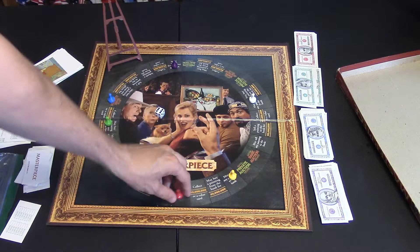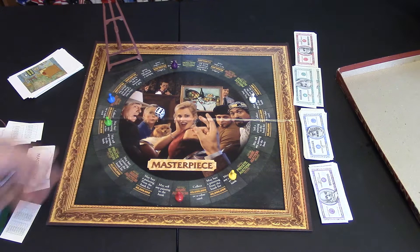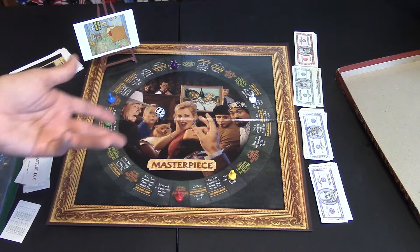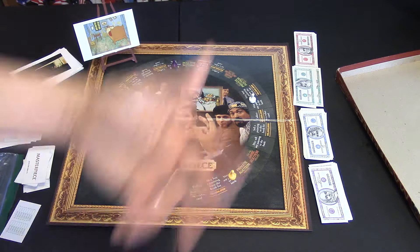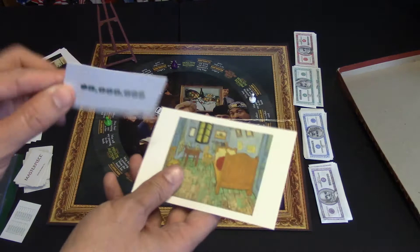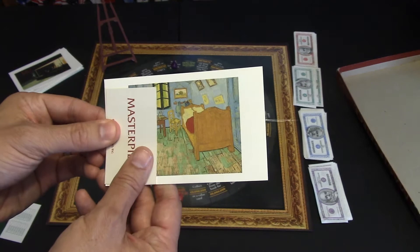For instance, if you land on bank auction, the game has this beautiful little easel, and you'll place the painting on the easel and say, okay, this one's up for grabs. Starting with the player who landed there, they place their bid — 'I bid one million,' the next player says two, three. Whoever has the highest bid wins the painting. They will grab a random value card and look at it — 'this painting is worth three million.' They're not going to show anyone else; they just attach it to the card and move on.